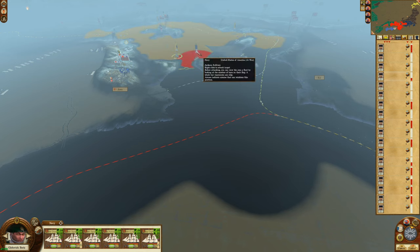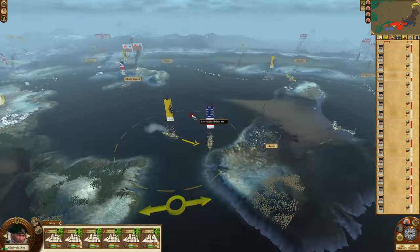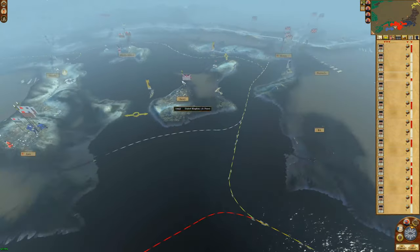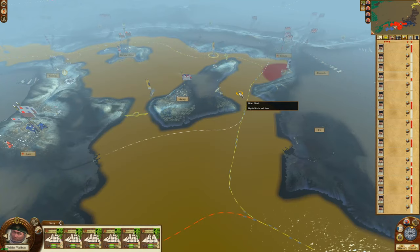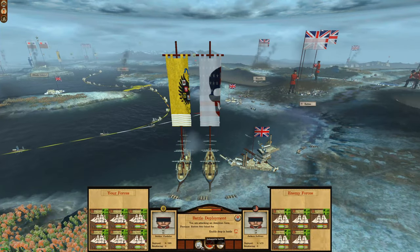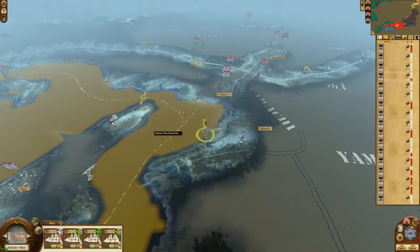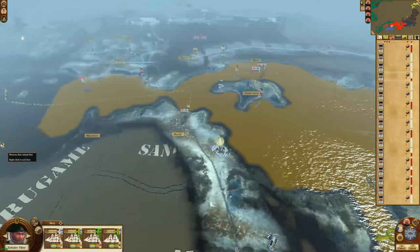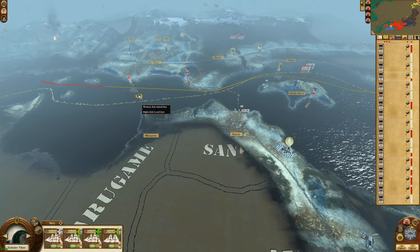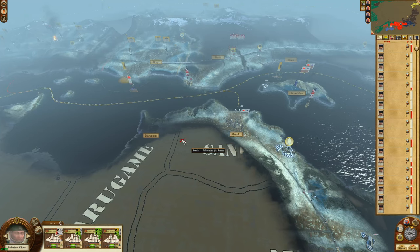There's actually a land bridge right there. Oh, there's an American fleet — we're going to go after that one. Looks about fairly even, but the Americans — didn't think they'd win that one. Oh, we can still hit them. Have you going back to our port as well. Oh there it is — they actually managed to get in.